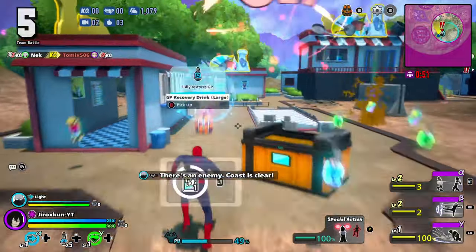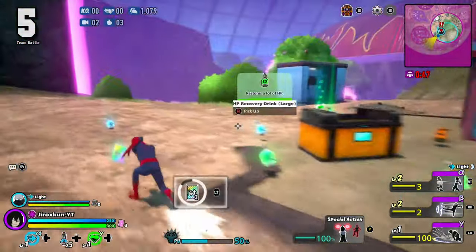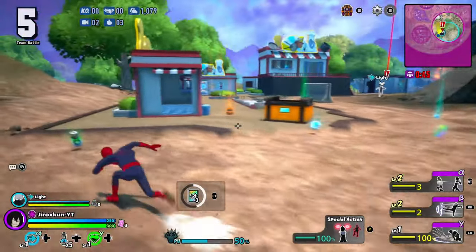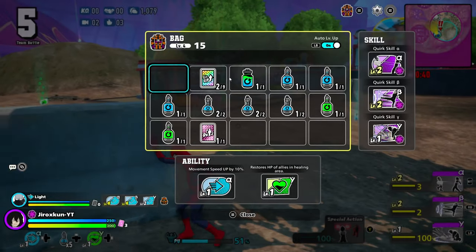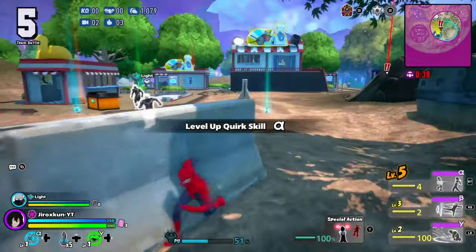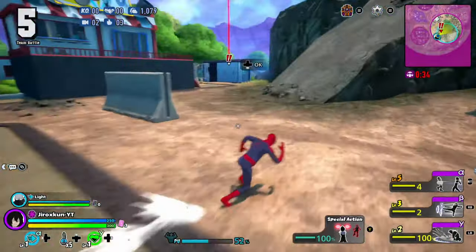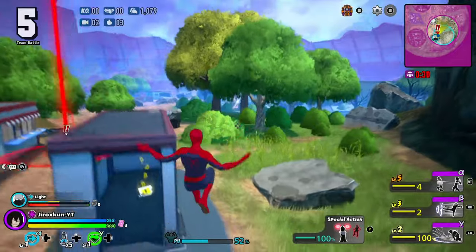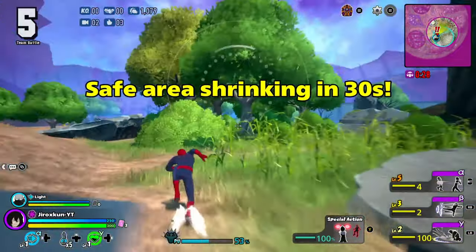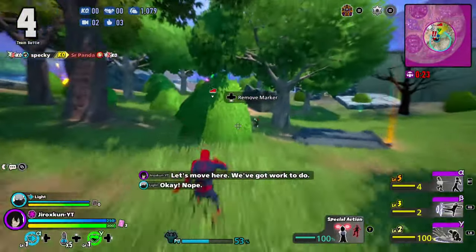There's an enemy. Coast is clear. I'll take that. Surprise. Level up. I'll take that. Let's move here. We've got work to do. You're a good hero.